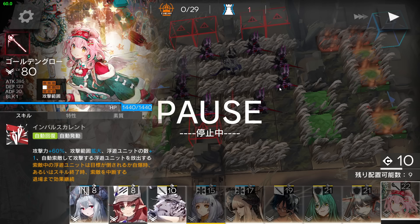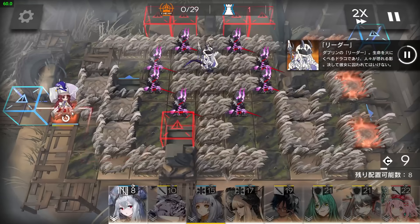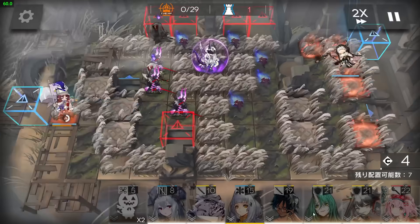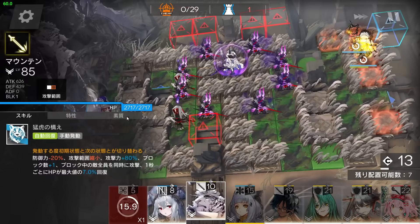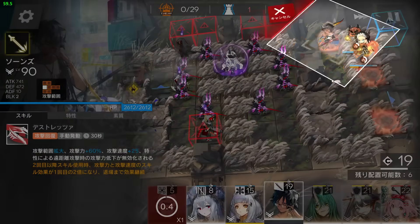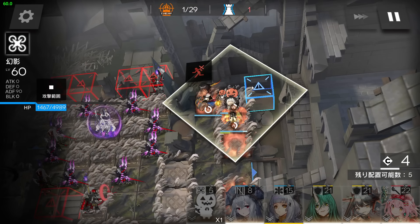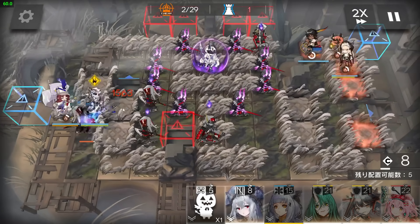First, deploy Flag Vanguard to gain DP, then place Nightingale here facing the bottom side. Immediately deploy a Cage above Nightingale, then Mountain here facing the bottom side. Wait for DP and deploy Thorns here facing the bottom side. The job of the Cage is to turn off the burning on this bush — when you see the bar is no longer increasing, the burning is turned off. Activate the Mountain skill now.